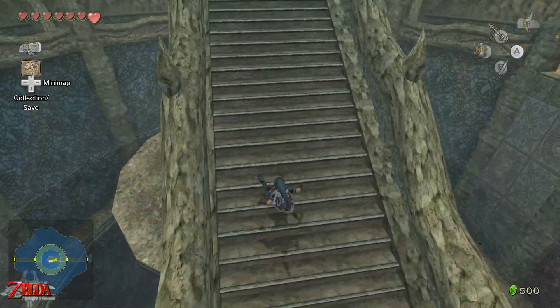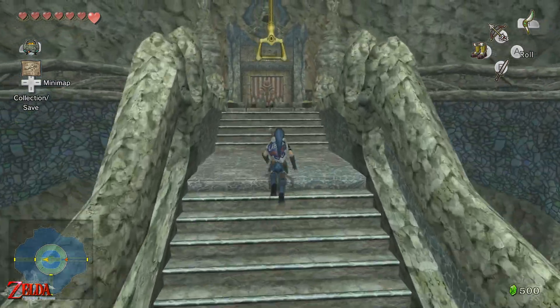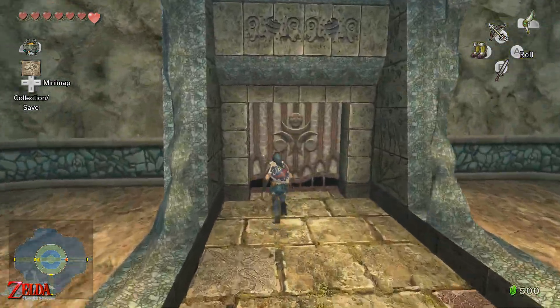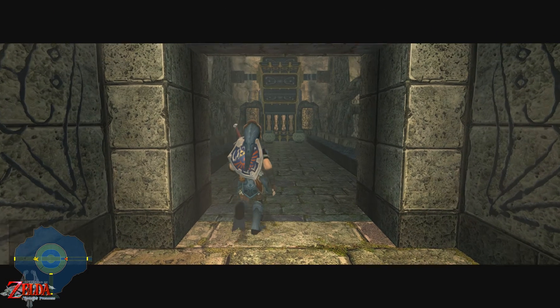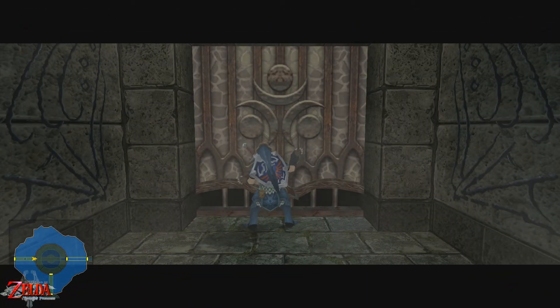Anyway, here we go! Aw, I can't roll upstairs, I forgot. Still can't roll upstairs. So I think I went to the wrong floor, didn't I? Yeah, yeah. I need to go to that third door.